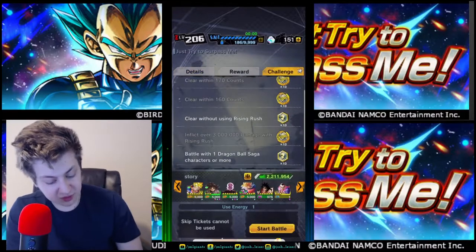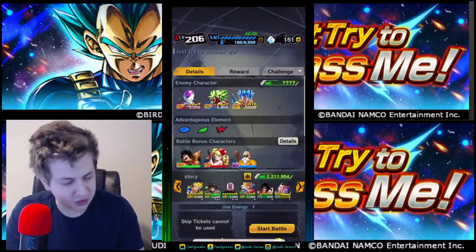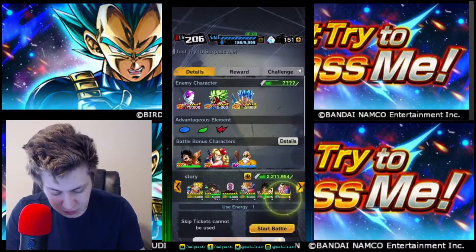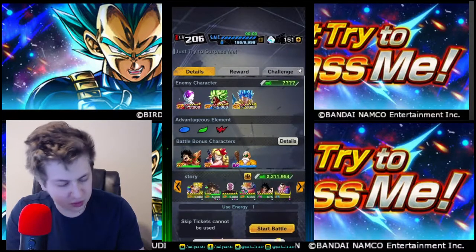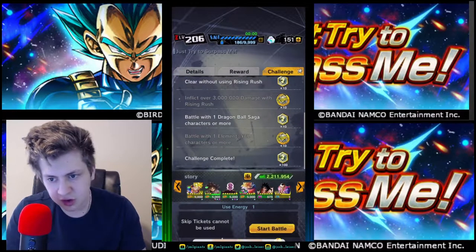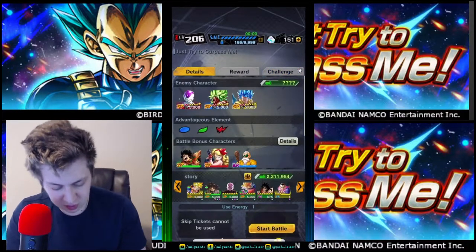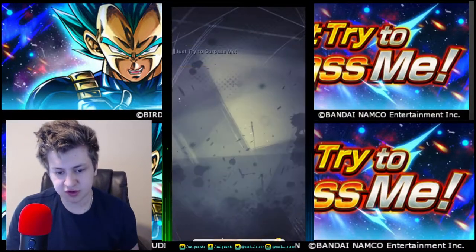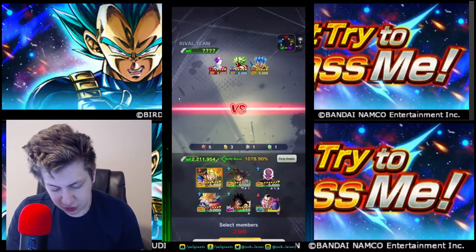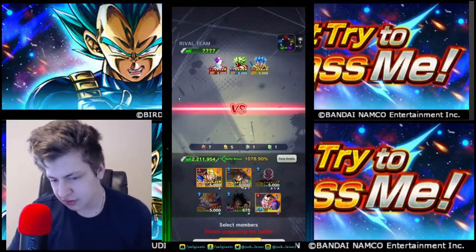To do the Dragon Ball Saga mission, you have to use any Dragon Ball Saga character. I'm literally using my weakest one because I want him to die right away. I'm going to bring the Dragon Ball Saga character along with Gohan and Goku Black — that's just for the mission. Without this mission, you don't need a Dragon Ball Saga character at all. Let's do it on camera and I'll prove to you that you can do it easily.